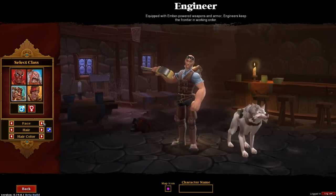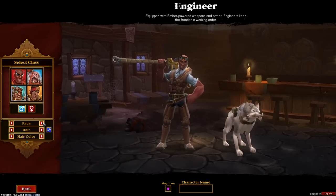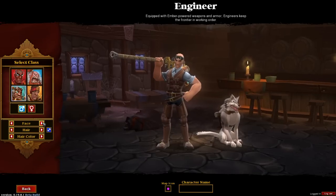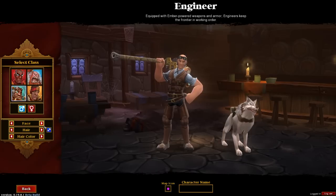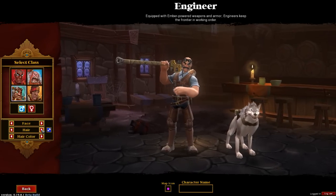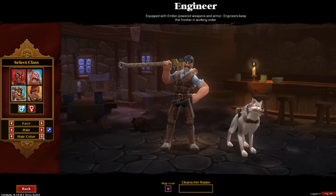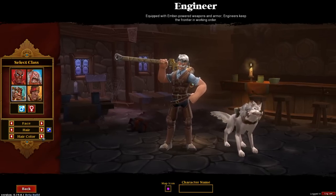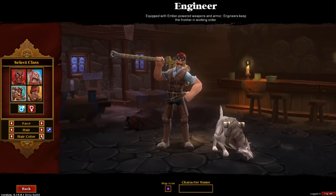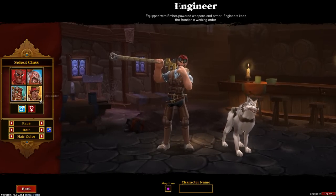The female Engineer looks pretty awesome — really cool. The male Engineer definitely looks a lot more sophisticated, with a moustache and sideburns, or no hair at all. The hairdos are either bald with goggles or hair with goggles, by the looks of it — really cool. Pretty much the same hair colors as well, but it also colors your moustache, which is quite neat because you don't want a different color moustache than your hair.